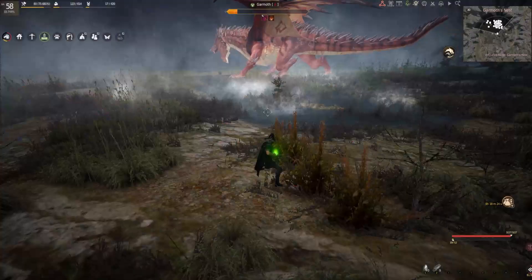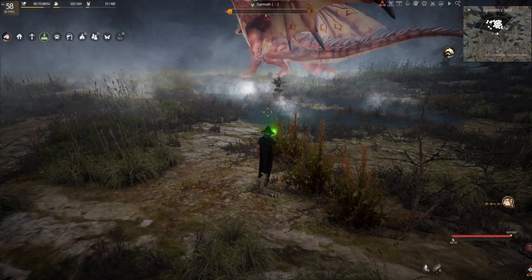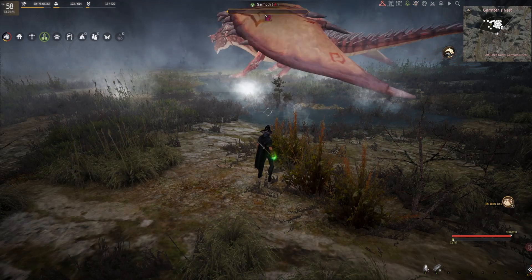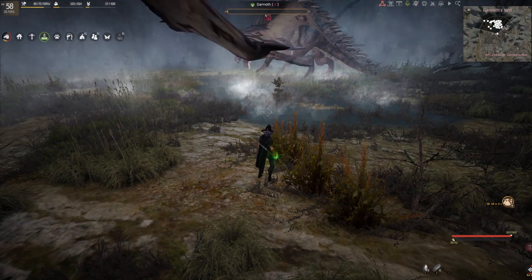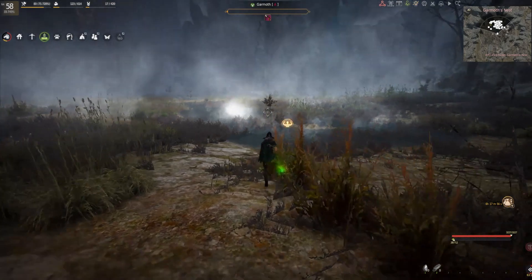Put in a couple of hits and after a while, after the animation, just avoid the AoE. And she would die like quite easily — you can see here that she started at like about 5% and it's gone in a matter of seconds.